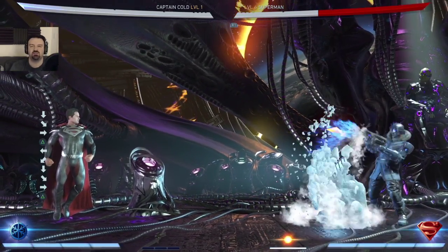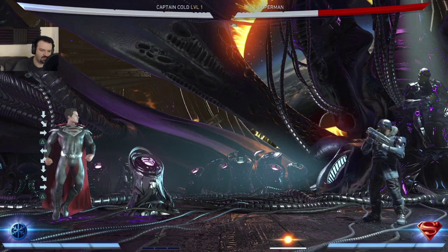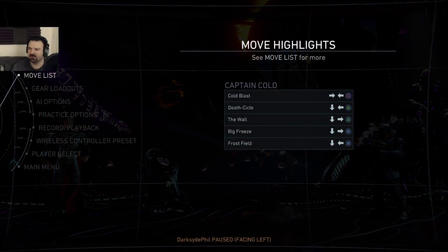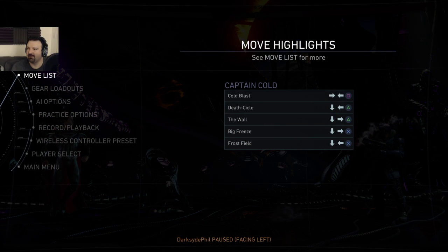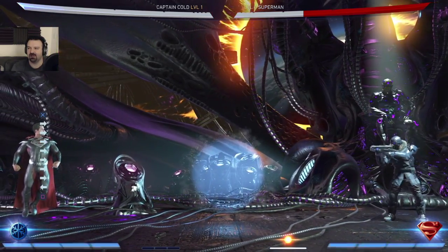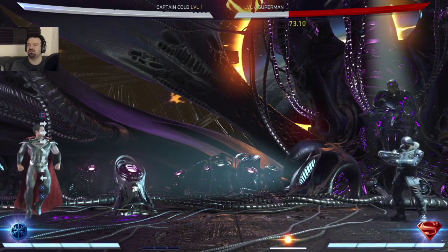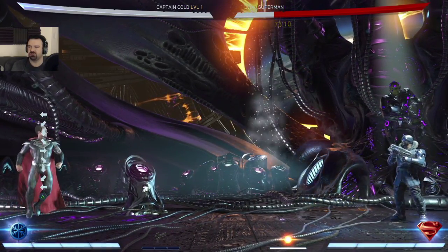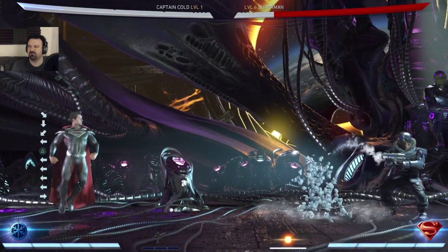That makes the wall that protects him from projectiles. The move I just did was Frost Field — that stays out there. That's probably what you want to do: control the match by creating Frost Field and shooting icicles all over the place.